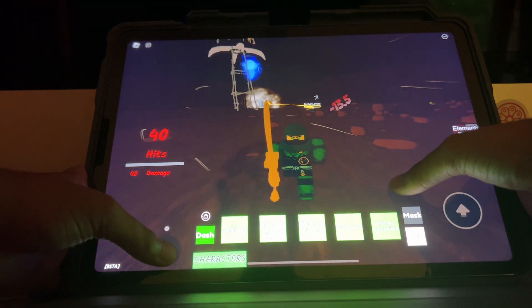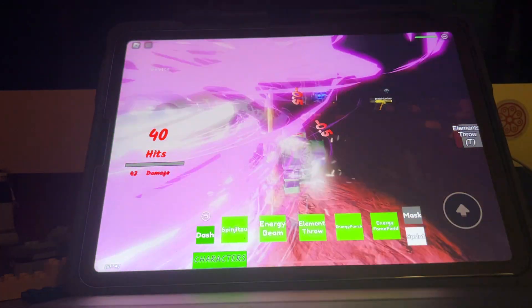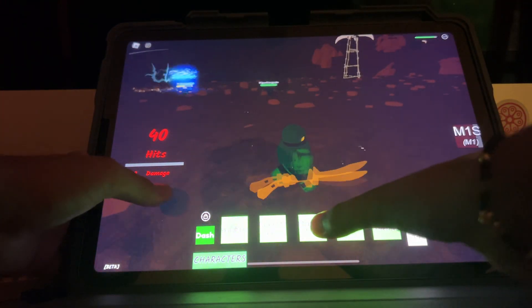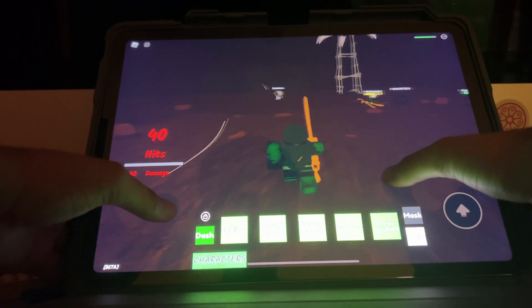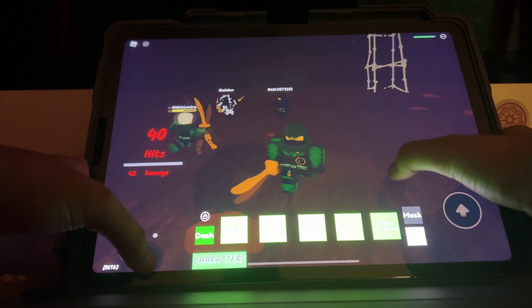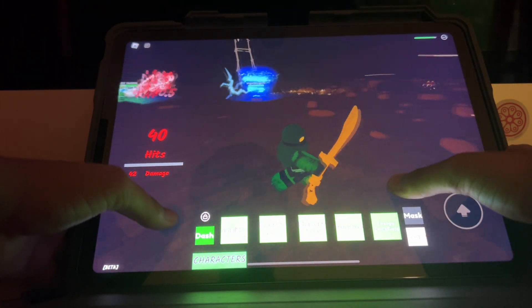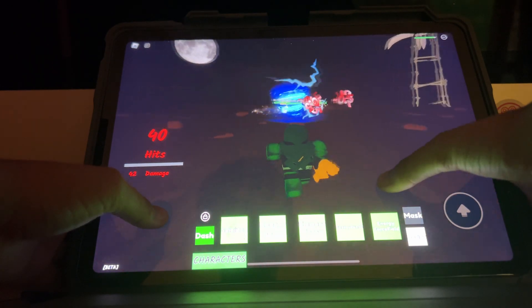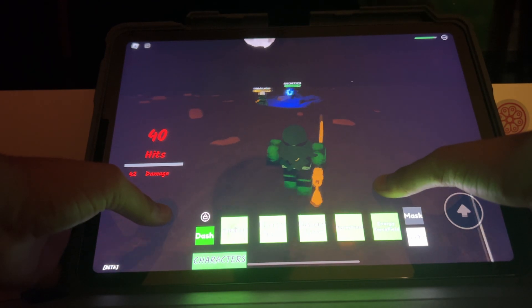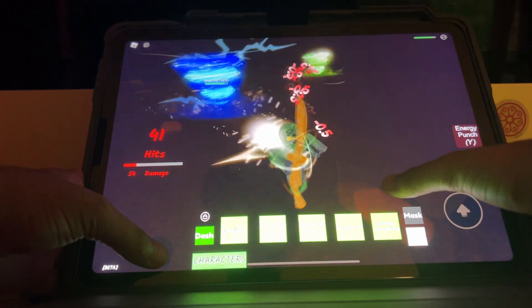For Lloyd mostly, there's not always an audio playback. The energy punch is one of my most favorite because it's really awesome. I could even knock someone out of their Spinjitzu mode if I want, but that only happens rarely — and I just did it.